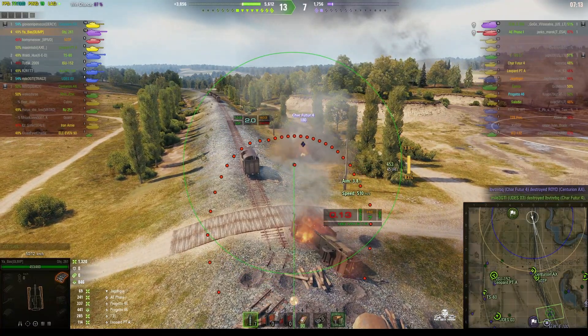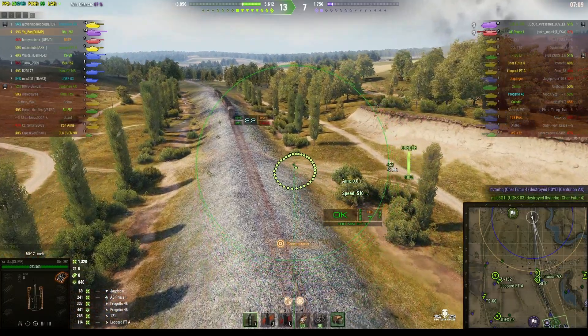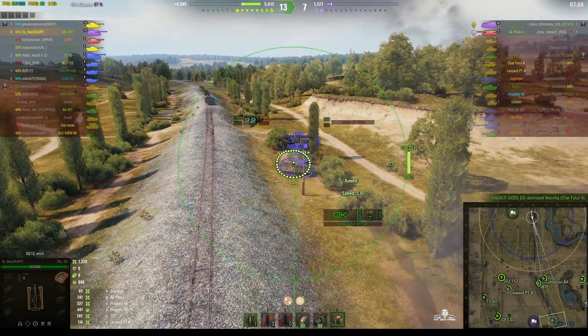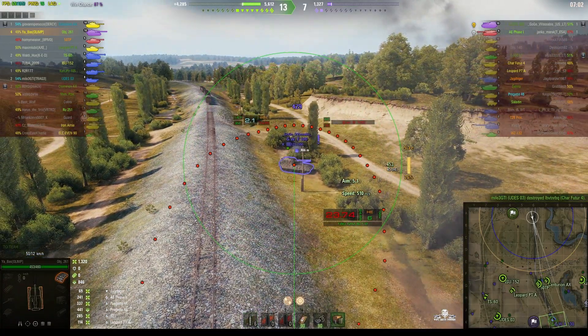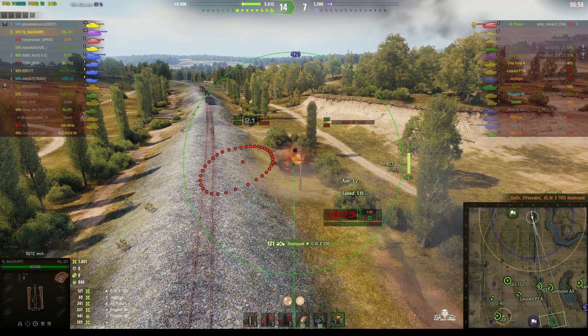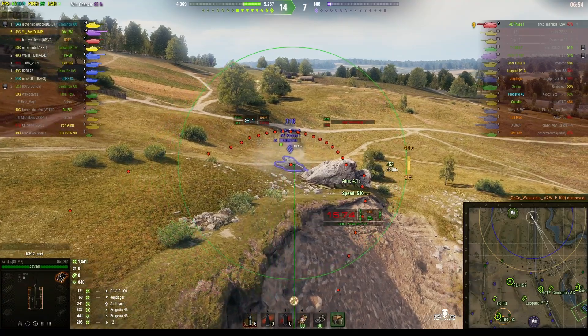Yachtiger goes down. There are only two enemy left. The GW E900 is probably in that corner hiding from our shells — in fact he's staying out in the open. Rounds out — that's his fifth kill. If he can get the last kill, which is the A Phase 1, he would get a top gun.